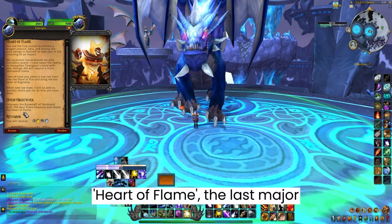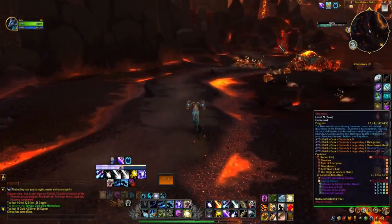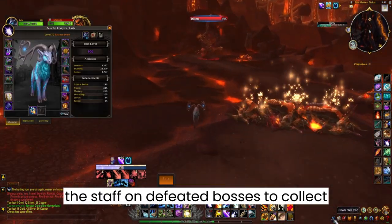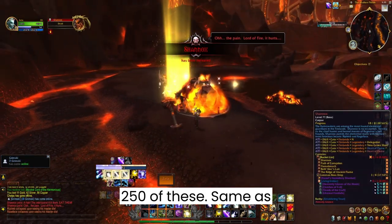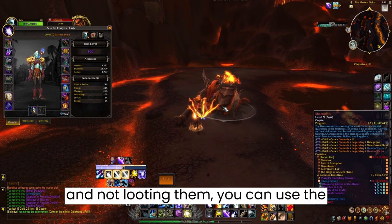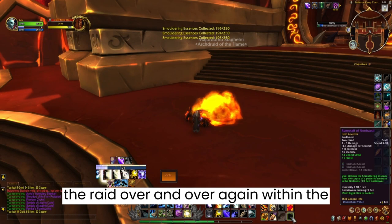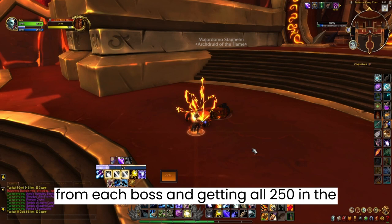'Heart of Flame' — the last major time-consuming quest at Firelands. Take the staff back to Firelands and use it on defeated bosses to collect Smouldering Essences. You need 250 of these. You can do this on both 10-man and 25-man in the same week. Since you're just using the staff on the bosses and not looting them, you can use other players' lockouts or create a raid group on your alts to continue running the raid over and over within the same week, getting all 250 essences in one week.